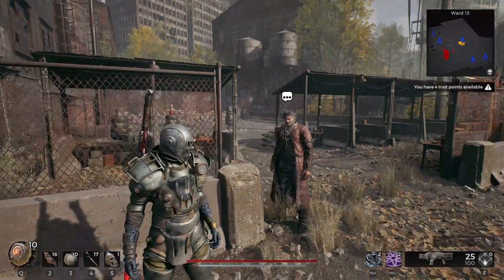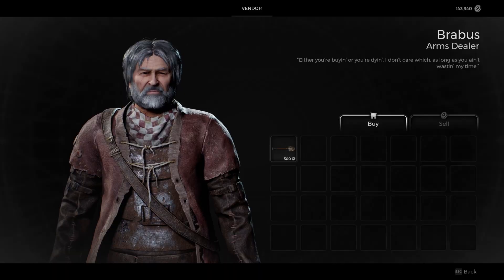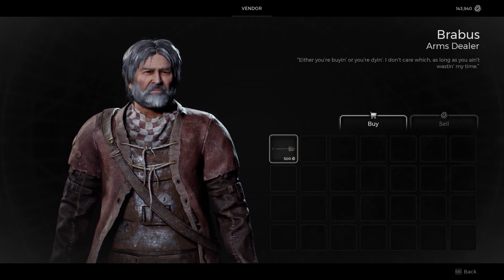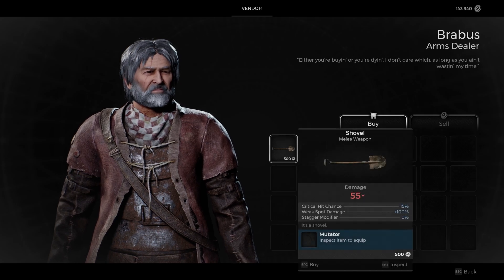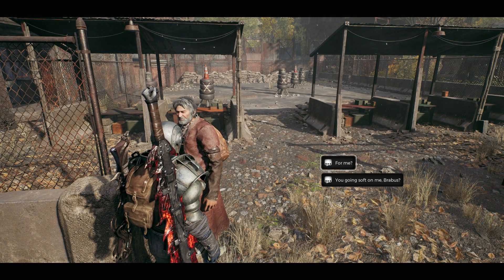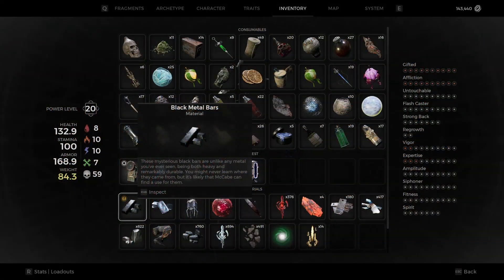All we really need to do to get this is to go over to Brabus over here, go over to his shop, and we actually need to purchase all of the items in his inventory. We see here that I have one item left to buy so we'll go ahead and purchase that. When we finish the dialogue he will hand over a new crafting material. So after we clear out Brabus' stock and exhaust his dialogue he will hand over the black metal bars.